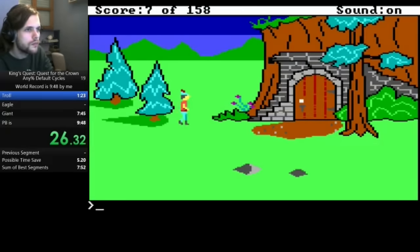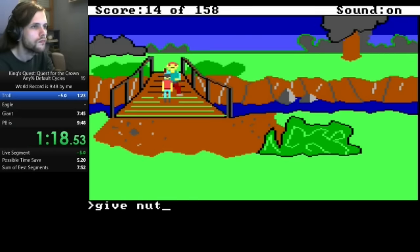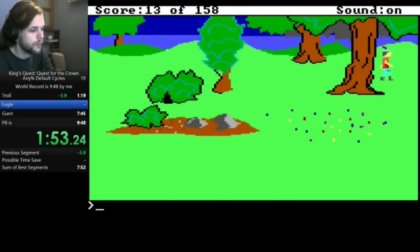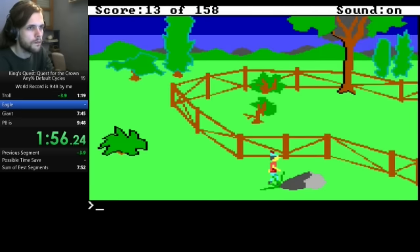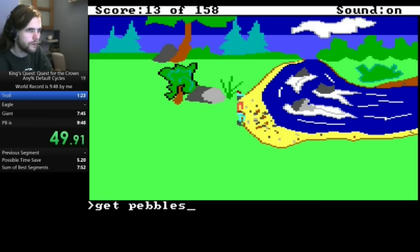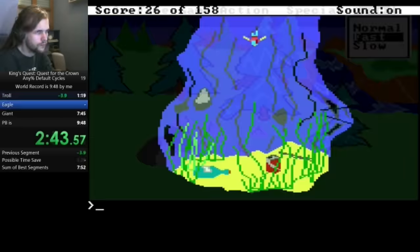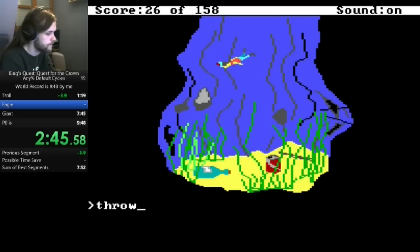By setting the cycles to max and Graham's speed to fast, and only using normal speed to reposition, Celiere is able to zip around the map — we still call these movements zips. There are still many places where he slows down, like the screen with the pebbles because running into that river means death, or again this pesky section in the well.